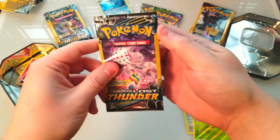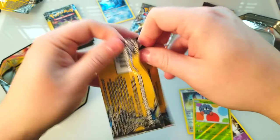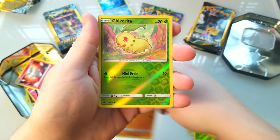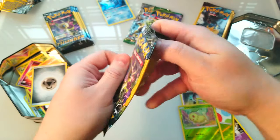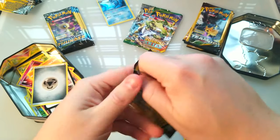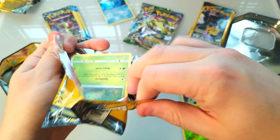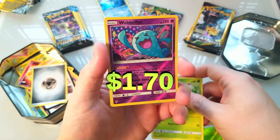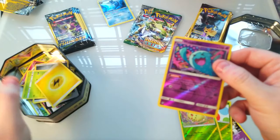Carbink — we'll keep rolling through the Lost Thunder, a couple more then we'll switch to one of the regular boosters. Onix, and a Chikorita reverse — not bad. One more of these. Chikorita normal... and a Wobbuffet reverse — very nice. Just an energy too, okay we don't care about that, but that Wobbuffet is cool.